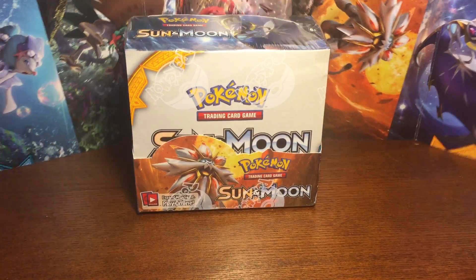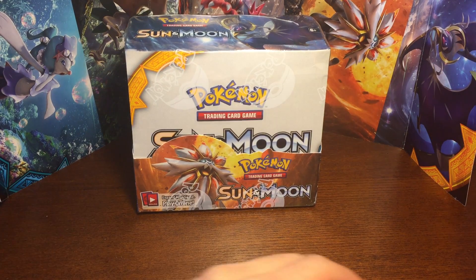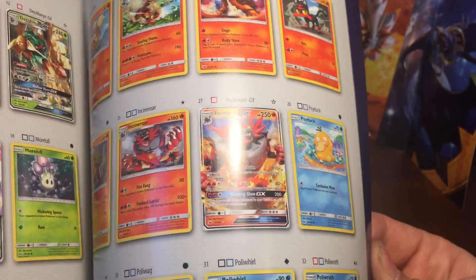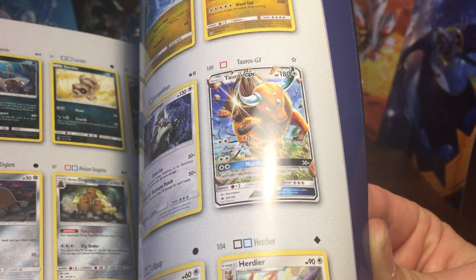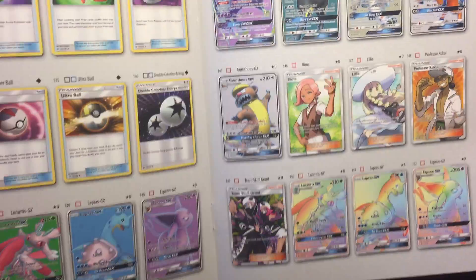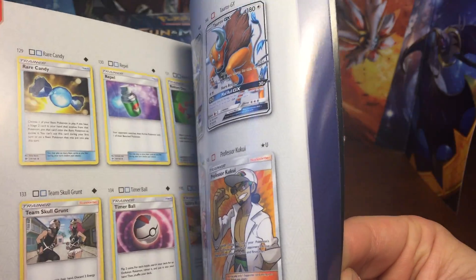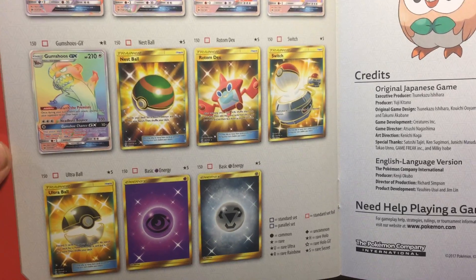As you can see, we do have a Sun and Moon booster box to open up a little bit later. In the book it shows you what you got — all the promos, the Incineroar, all the new GX's. And in the back there's a beautiful page of hyper rares — they're called rainbow rares but these are the secret rares.